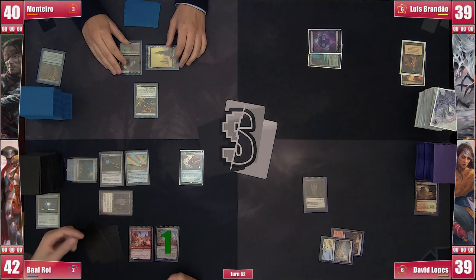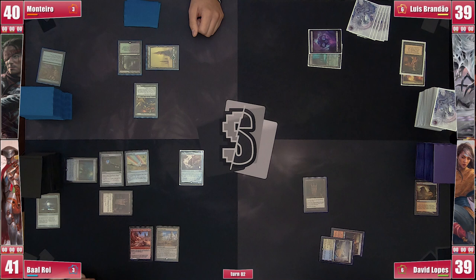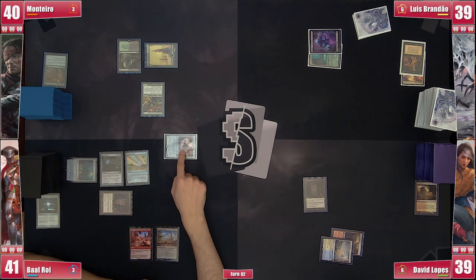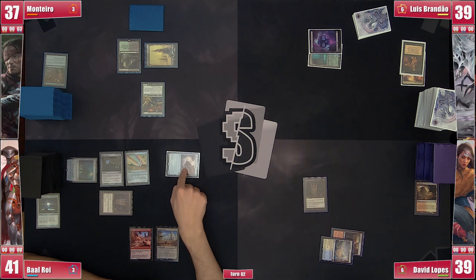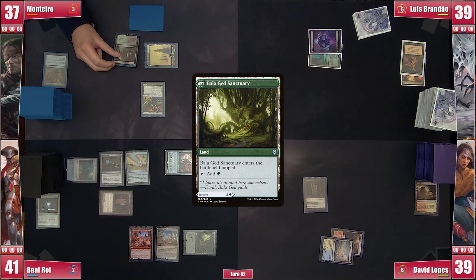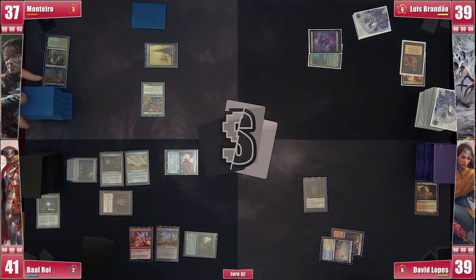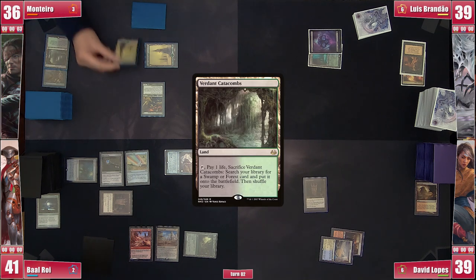Baal gets the first ping from Mana Vault after gaining life from Inventor's Faire. He had a chance to go for Belcher, but he knows an incoming Outh is imminent, so he attacks Monteiro, who takes it saying he still has a lot of life. Baal then plays a tapped Bala Ged Sanctuary, with Zendikar Rising really pushing the landless plan.